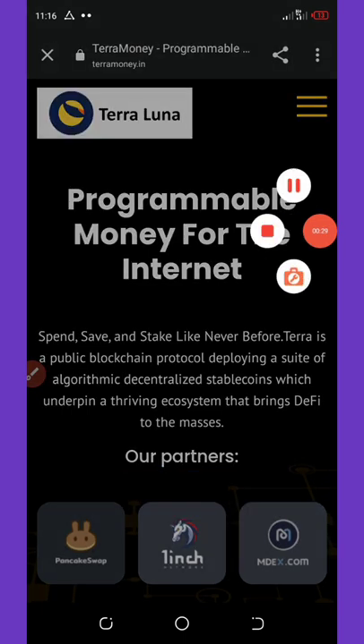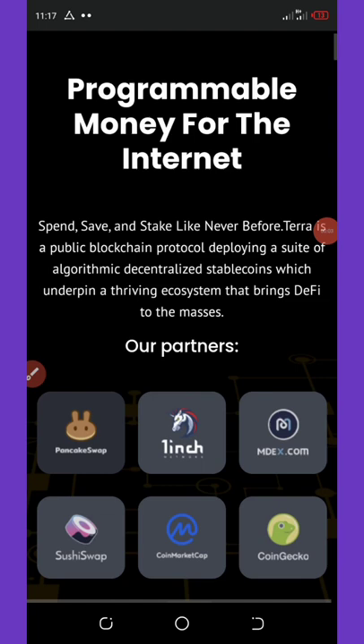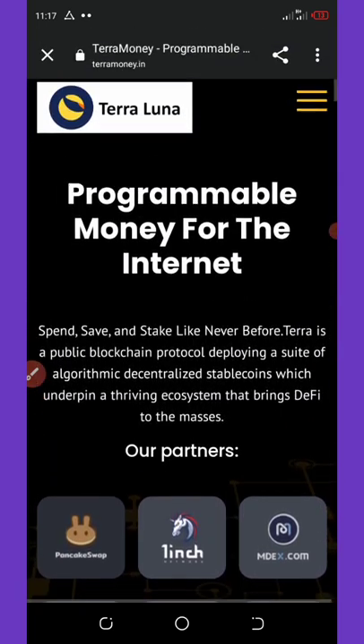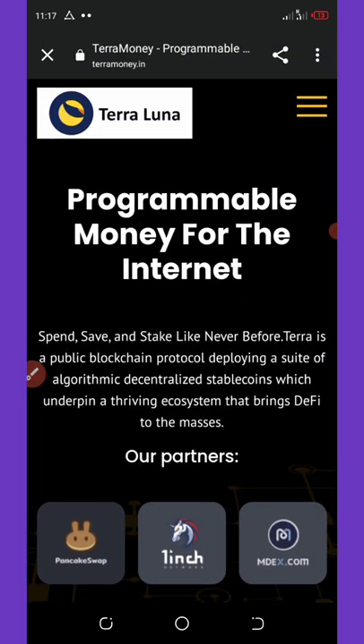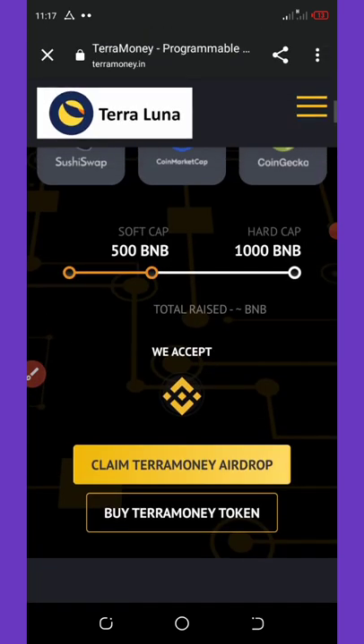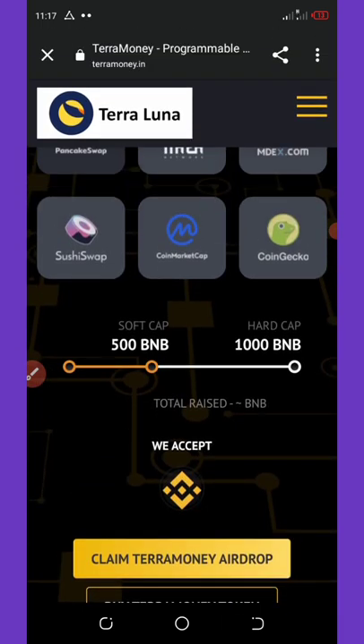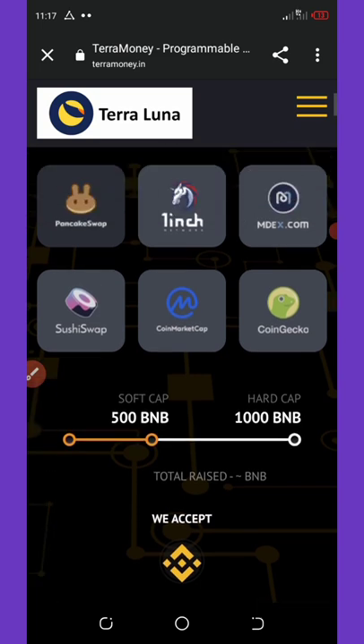To claim this airdrop, all you need to do is click on the link below in the video description. It will take you to your browser where you're going to need to copy this link. You can see that the pre-sale of this is going on right now.